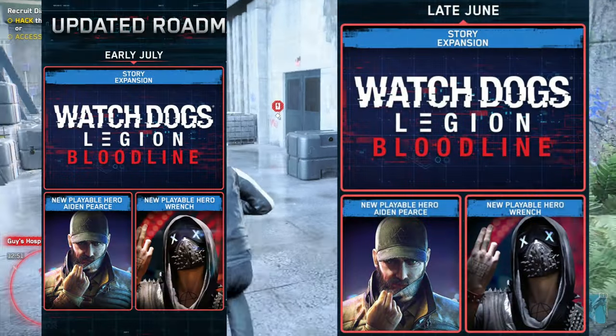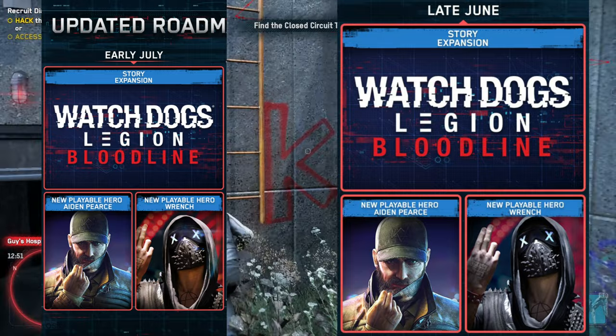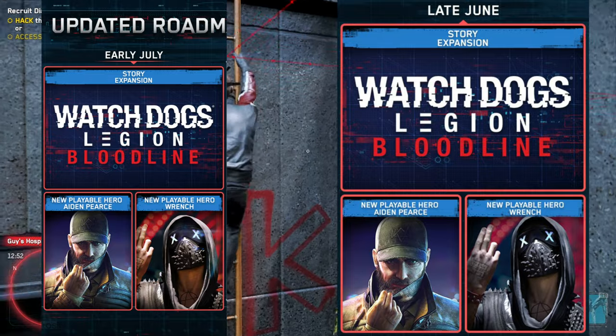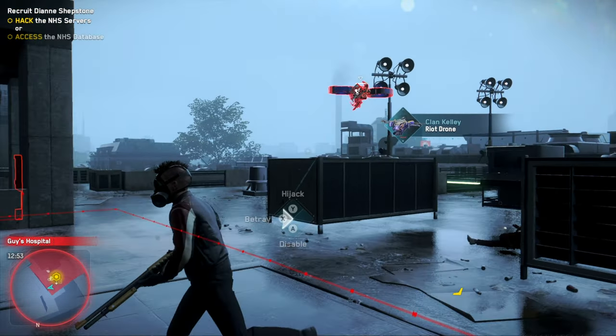Moving on to early July, it's pretty much the same as before — literally everything is completely the same. This is the main Bloodline content: we have Wrench, we have Aiden. So there's nothing really too special to talk about there.